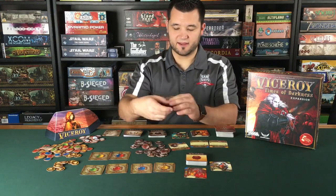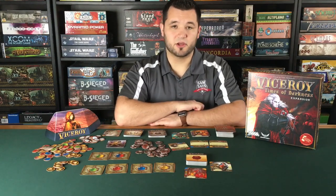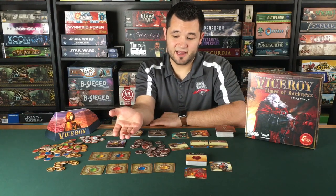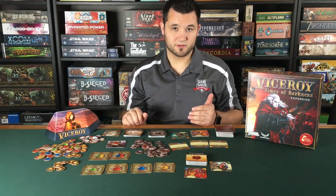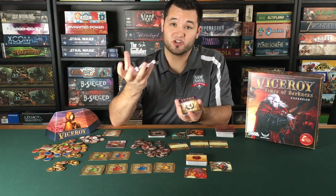The Invasion module works like this: at the beginning of the game everybody gets a combat card — just a card with art on it. Those combat cards are used to store resources to fight monsters. When you're in the auction phase and two players both bid for the same gem and can't decide — you both lose them — instead of that gem going back to the reserve, you can place it on your combat card, stored for when you have to fight a monster. Monsters are fought using gems. The invasion module also adds additional law cards to the law deck.